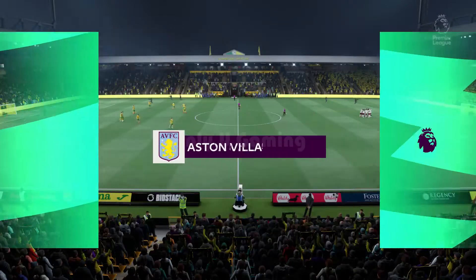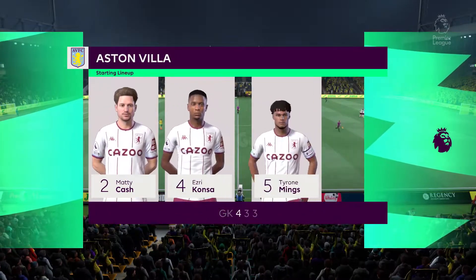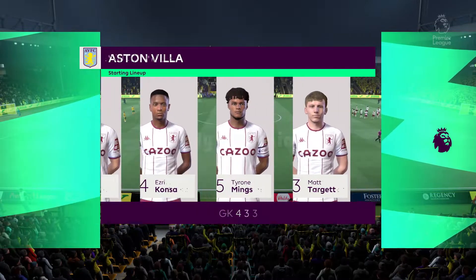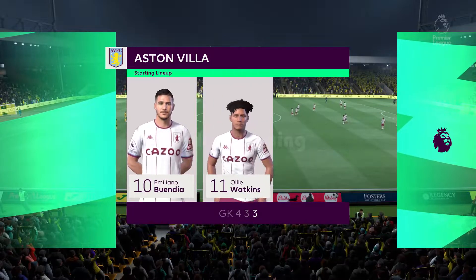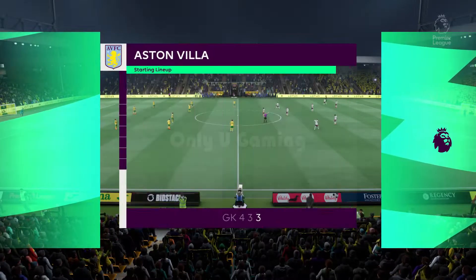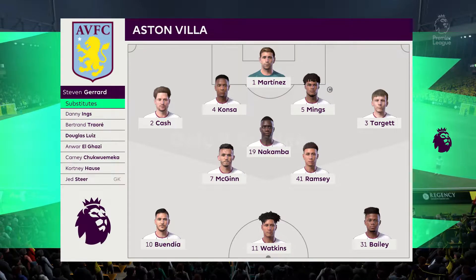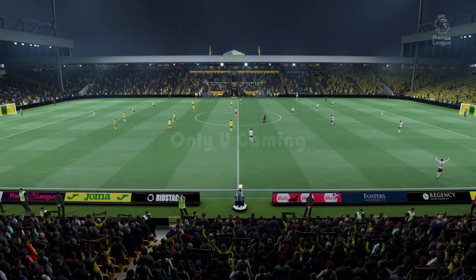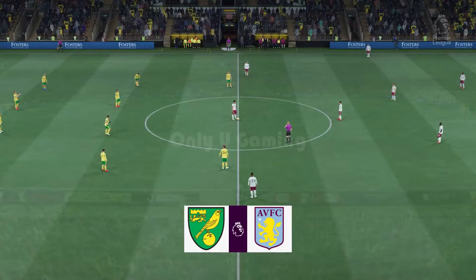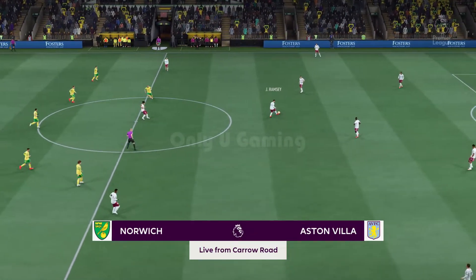Here's how the lineup looks for Aston Villa — it's a 4-3-3 formation with a centre forward and two wingers. It's important that the midfield players give support to the striker whenever the ball goes wide; they can't allow him to be isolated. And so the battle commences.